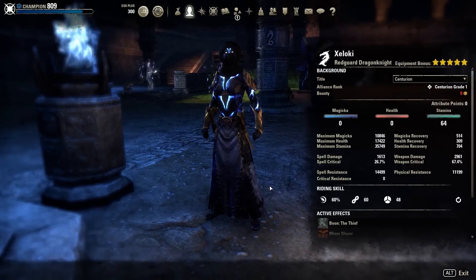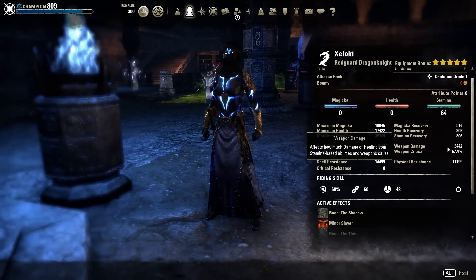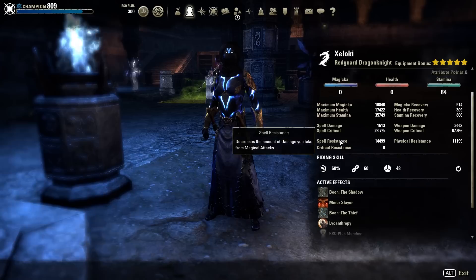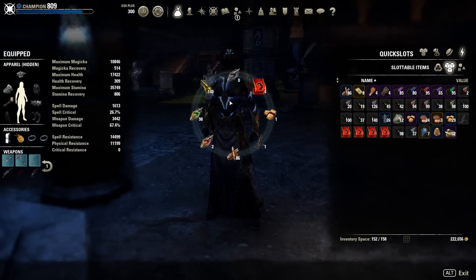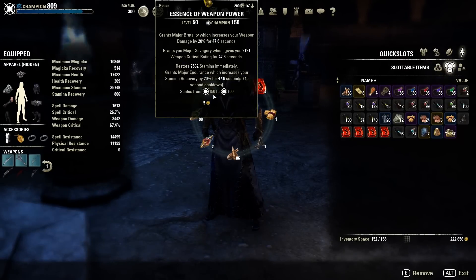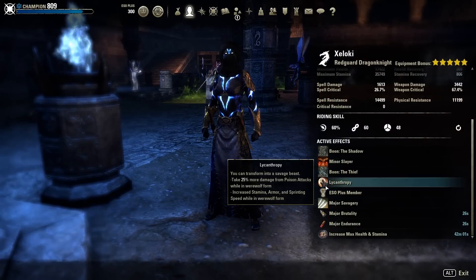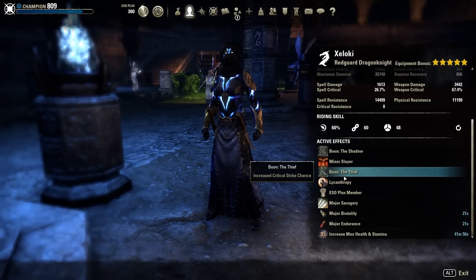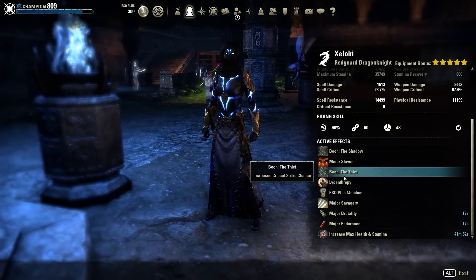Let's quickly check the stats: 3.4k weapon damage, 67% crit, and 36k stamina. We're using health stamina buff food, normal potions, and weapon power to give Brutality, Savagery, and normal stamina. I recommend being either a Khajiit or a Redguard. I personally prefer Redguard because it gives more resource management.